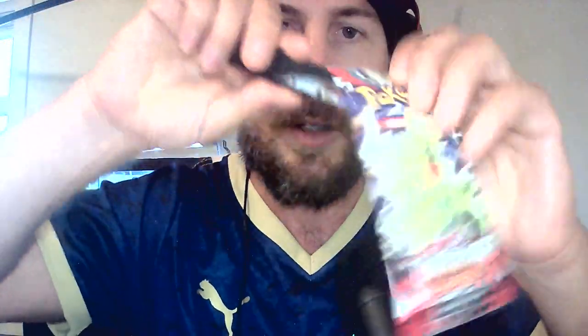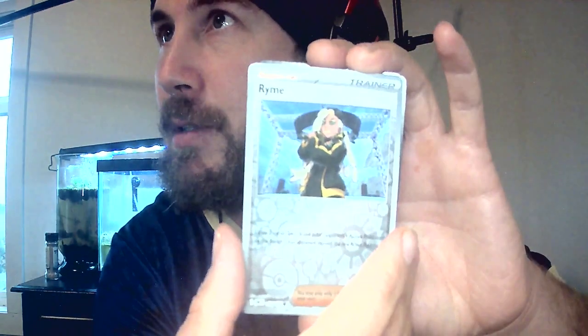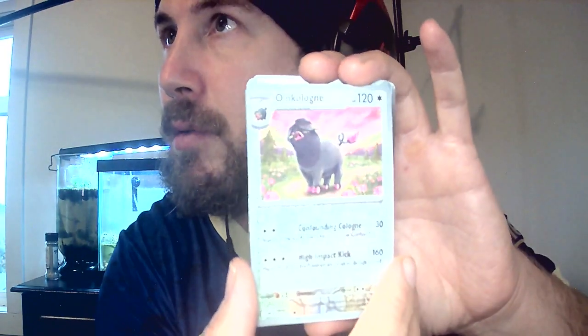That was nice — next pack, let's see if we get lucky. Nobody really cares about the common and uncommon cards, they just care about the hit cards. So we'll do the same thing and go right to the back. There's a nice little shiny — oh, we got a Togekiss. Nah, it's not a hit card. Moving on.